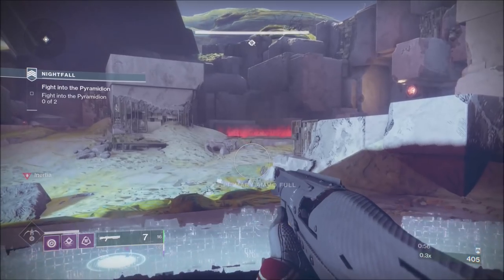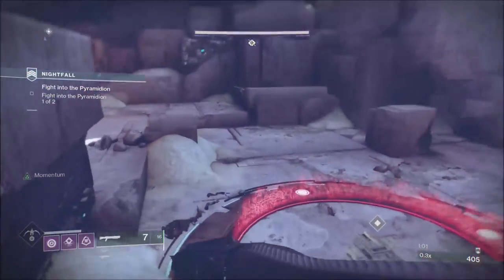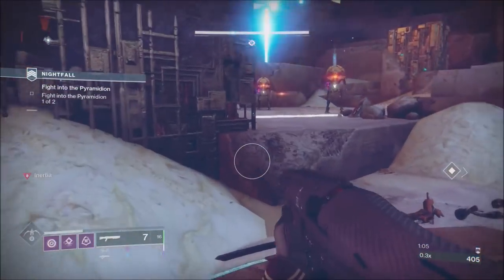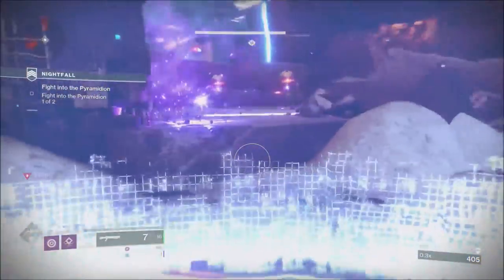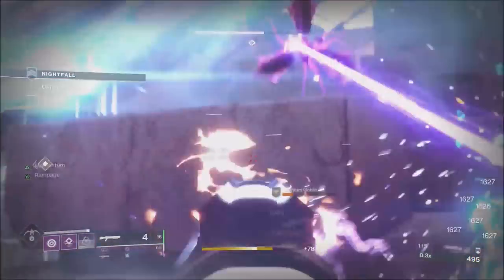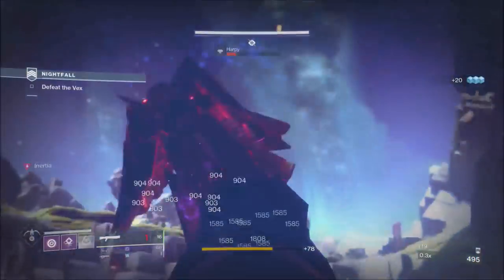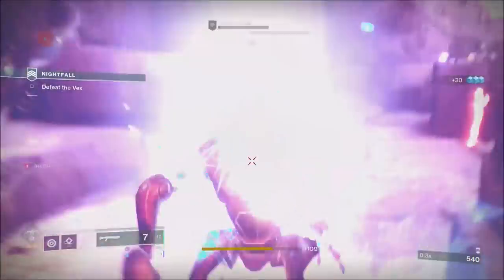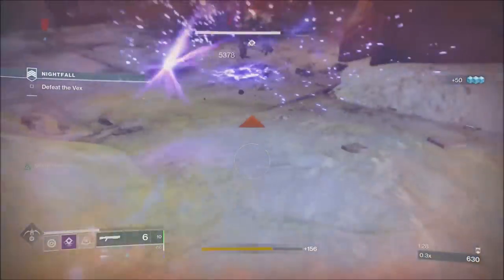It holds more ammo, more range, more on the mag, faster charge rate — just a better all-round weapon I thought, although Sleeper Simulant did more damage for the ammo it had. It's a year-one weapon so it won't drop; you'll have to buy it from your collections if you earned it in year one. It comes with Snapshot Sights and had a buff increasing its charge rate before this buff, so it fires really, really quickly.